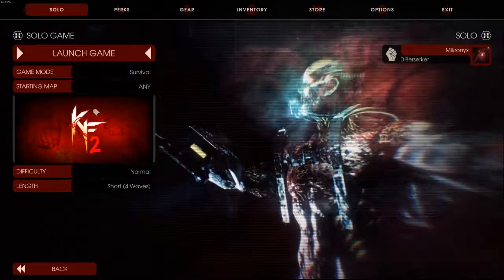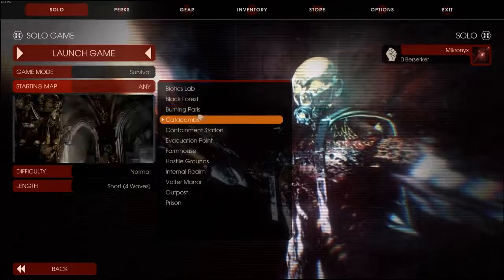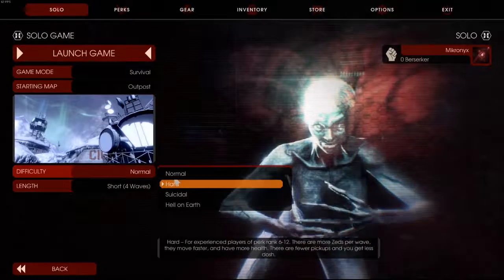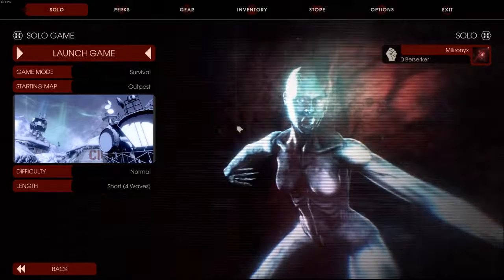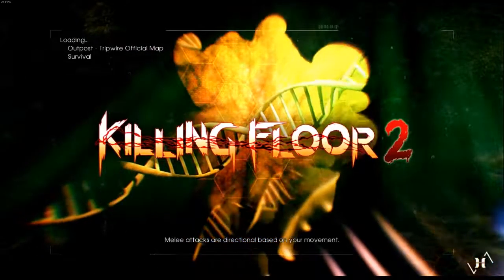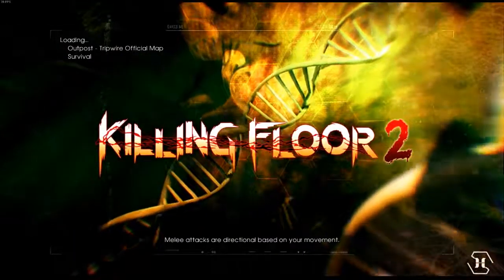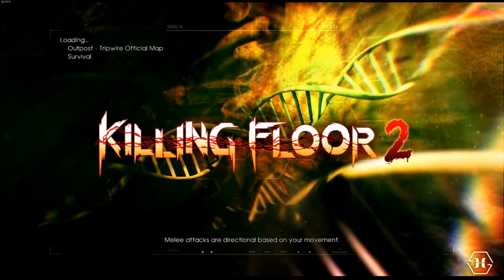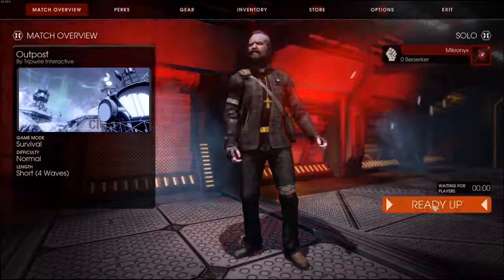Here we are on Killing Floor 2. We're going to play Survival on the outpost map, on normal difficulty. I'm not going to play every single wave, but I'm just going to test the performance of my graphics card in this scenario. I am currently running an Intel Core i7 4790K at 4.4 GHz with 16GB of RAM along with an RX 480 graphics card.